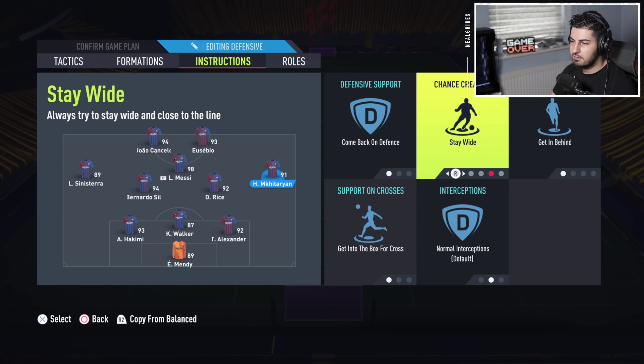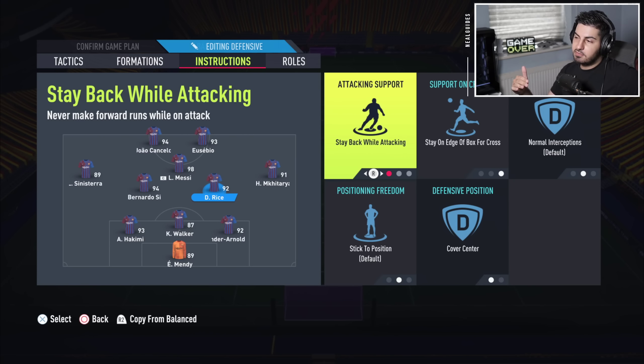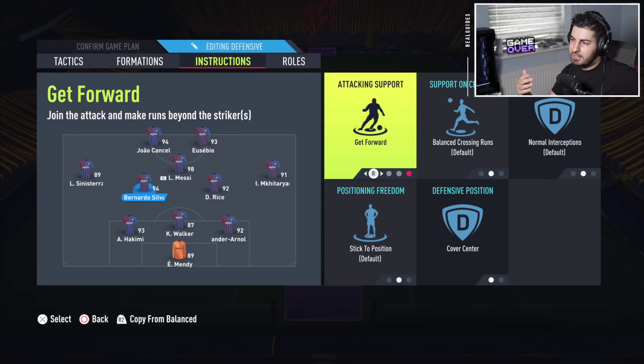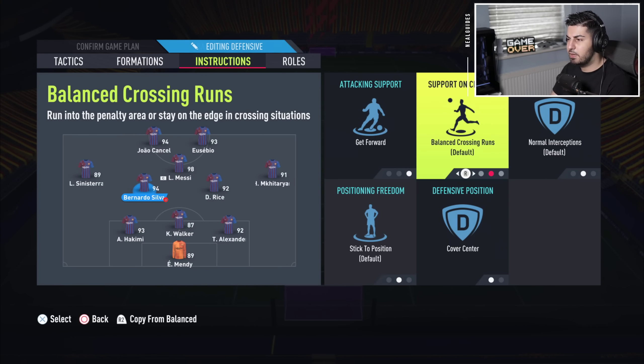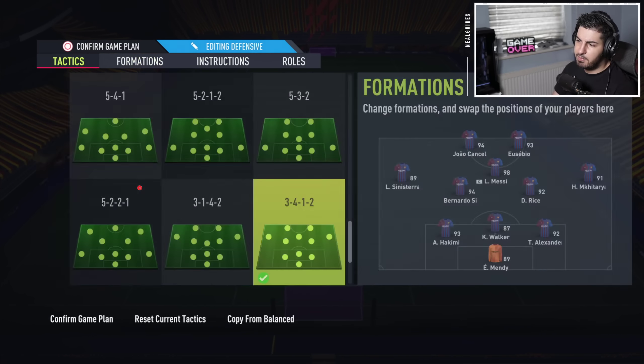One CDM on stay back and cover center. Note there are no cut passing lanes here, so it won't be as stable as the 3-5-2 — you could get counter-attacked more easily, but it's much more fun when attacking and trying to get back in the lead. The other CDM on get forward to create a numerical advantage. Preferably leave this on balanced rather than get into the box for a cross, because if they always go into the box, you'll have only one player isolated in midfield and you don't want that on the counter. Let the AI decide — we have seven players in the box anyway, so they'll get in most times regardless.